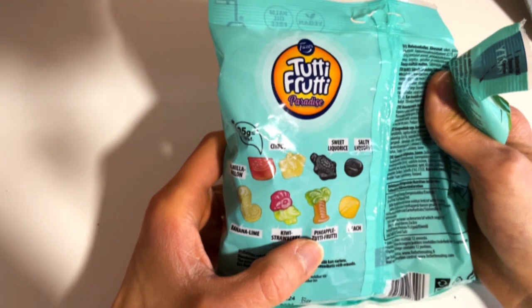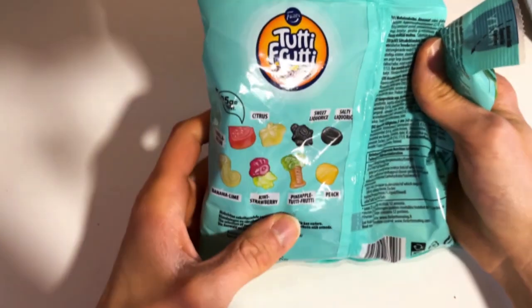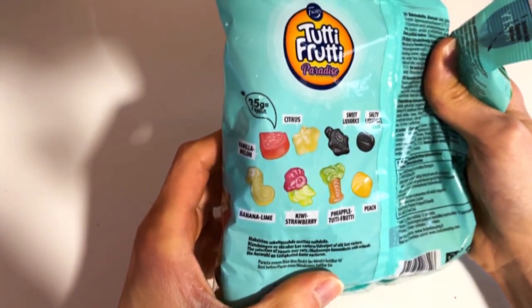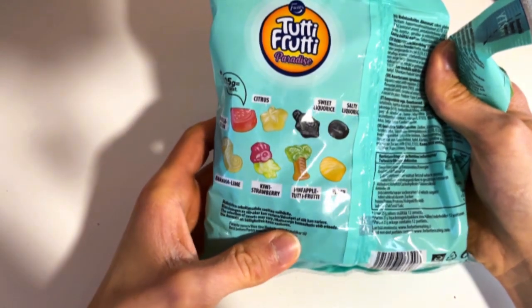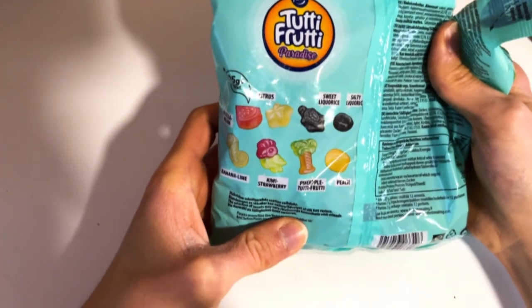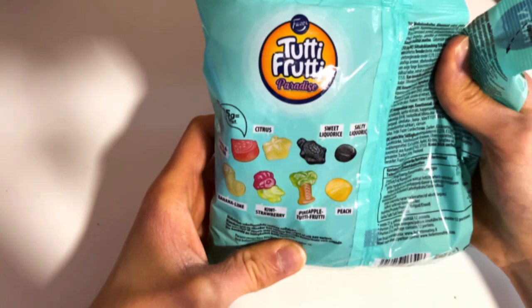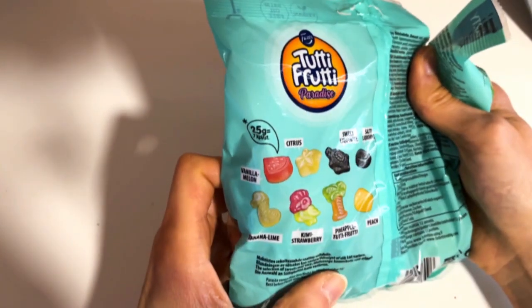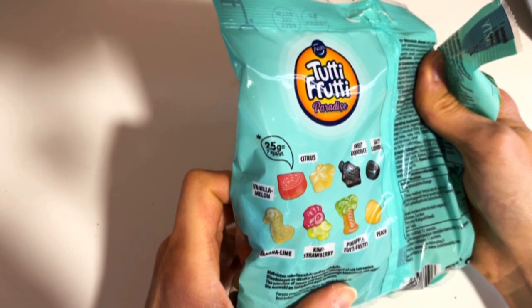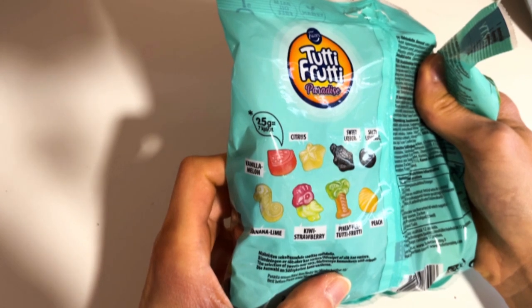What we have here: vanilla melon, citrus, sweet licorice, salty licorice, banana lime, kiwi, strawberry, pineapple, Tutti Frutti, and of course the classic peach — not the gaming character, but the fruit peach. So yeah, definitely multiple different and unique flavors. Like banana lime — how well do they combine together? We will see.